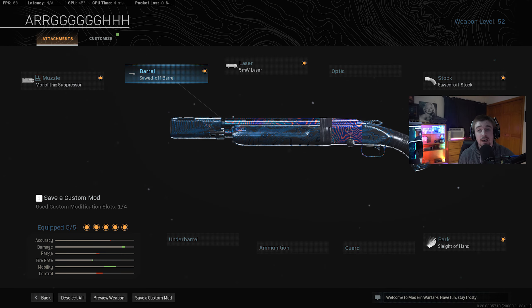So what you guys are seeing on screen now are the attachments I was using on the 725 shotgun. For starters it was the monolithic suppressor, the sawed-off barrel, the 5 milliwatt laser, the sawed-off stock, and also the sleight of hand perk.